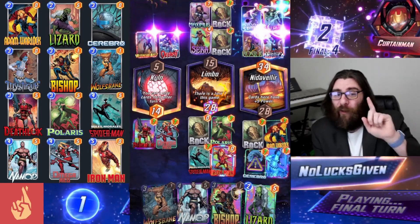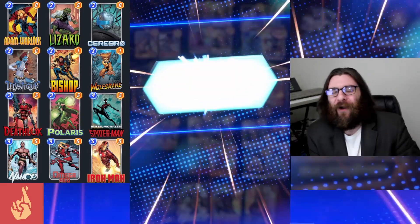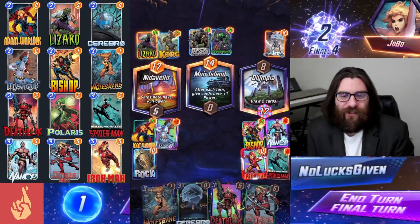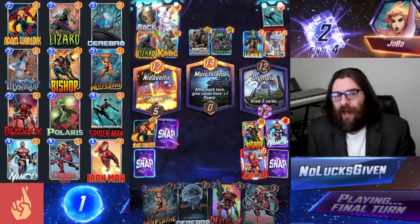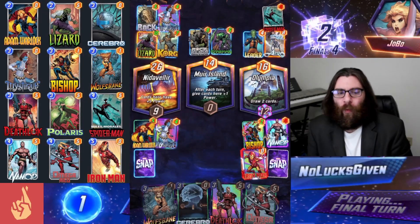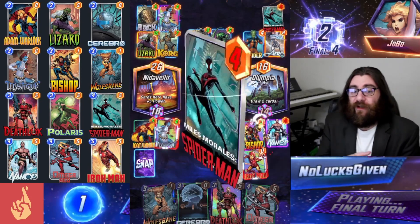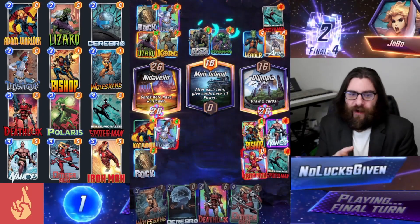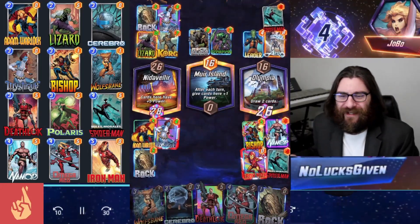We're going to play both of those and double our 14 up to 28. My opponent plays a Maximus and that's not going to be enough. Will Silver Surfer be enough though? All of their cards cost 3 — no, it's not quite going to be enough. They have a huge lead in Nidavelir, but we are able to take the other two locations. Two other tidbits about the deck: it actually does well against Leader, especially when you're playing Mystique to copy an Iron Man — your opponent's Leader isn't going to have a useful target. That's a nice little way to steal some wins. And of course, if you are playing Iron Man, that's also a nice way to get around Leader because you're adding 8 power to the location on the final turn.